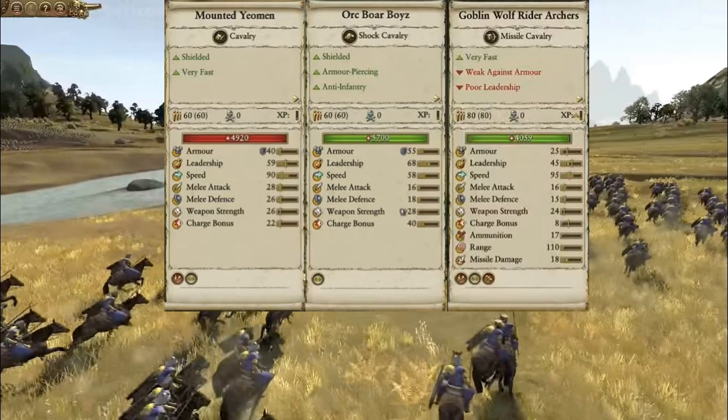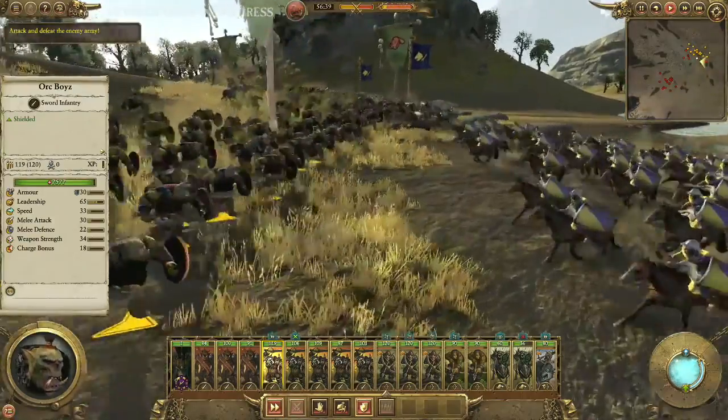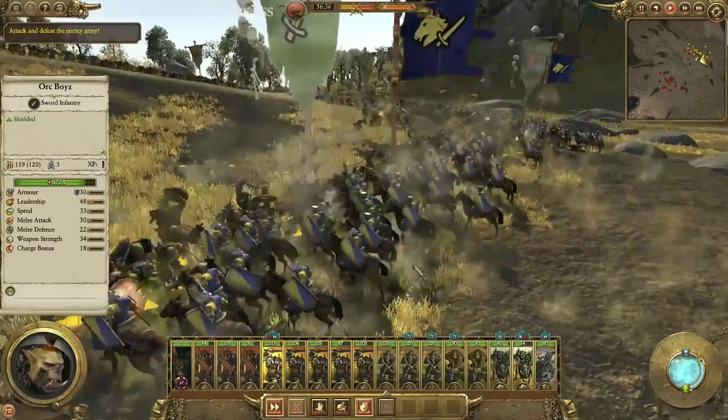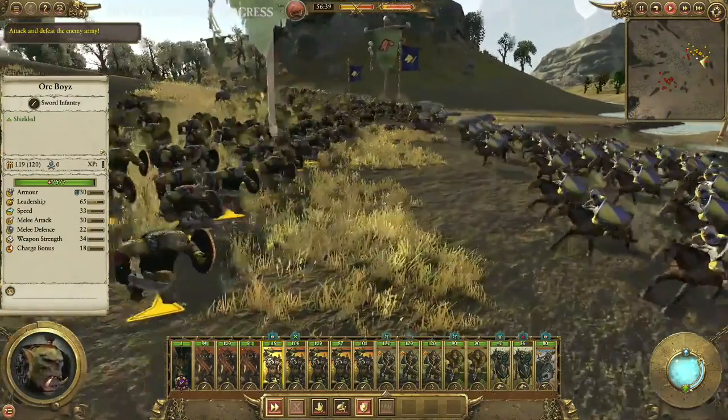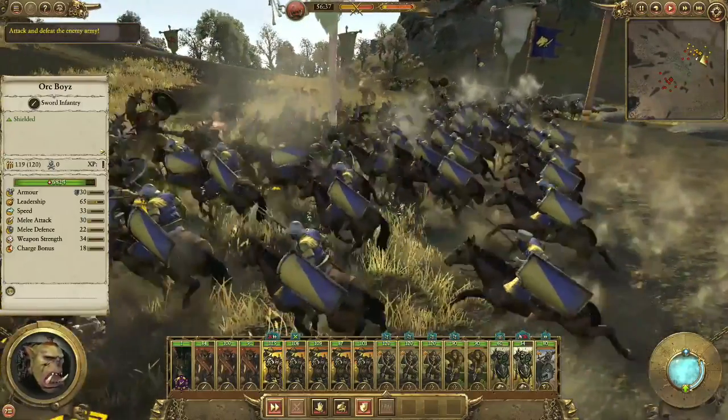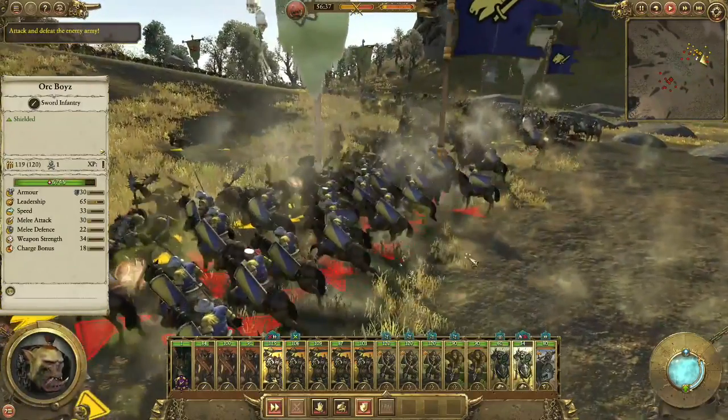The mounted Yeoman have better melee stats and defense stats once already in combat, which is pretty interesting. I don't quite know how speed and mass factor into charge bonus — that's something we'll have to wait to see. But it's great to see the first Bretonnian shock cavalry. What I decided to do is break down a charge — it definitely looks devastating, with them bowling over a lot of orcs with both sides charging at each other in a straight line.